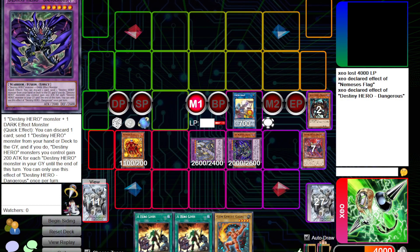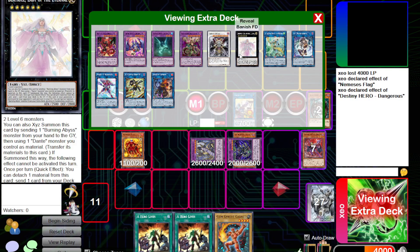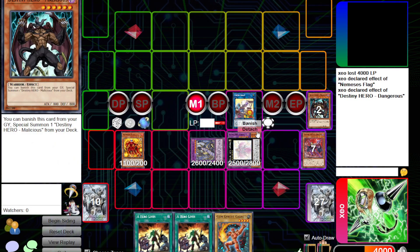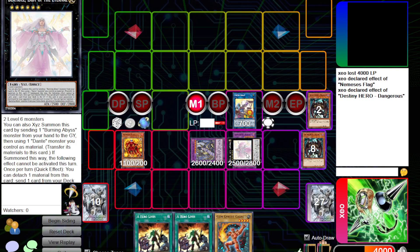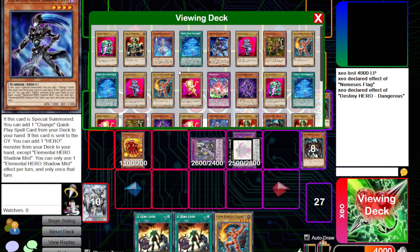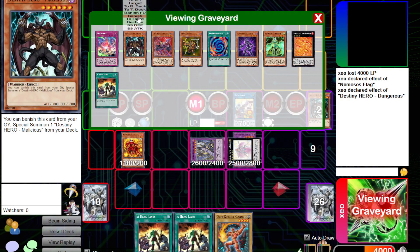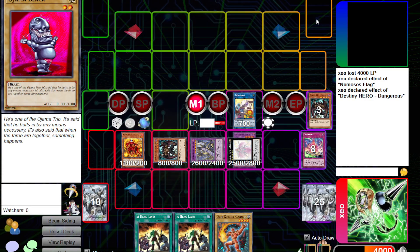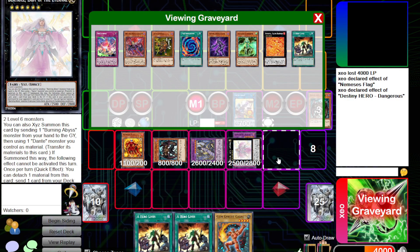Obviously this isn't an optimized combo — there's probably a different line to not lose a NIP — but we just want to make Beatrice. We made Beatrice. We will use Beatrice because we need a D-Hero in the graveyard. From here you can do whatever you want really, because you have Beatrice. Let's send Trivik Karma.